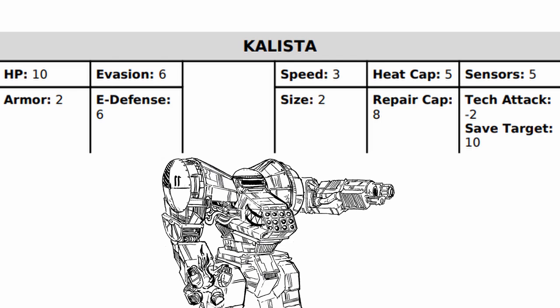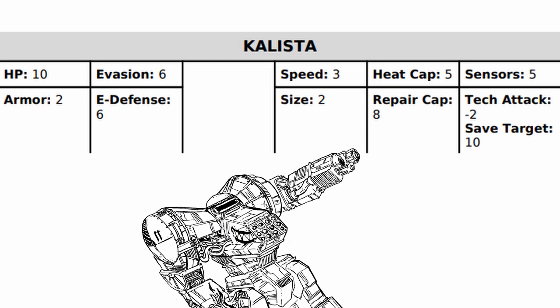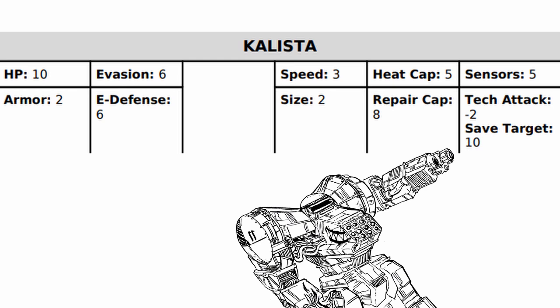Looking at its stats, Kalista has high health, two armor, low evasion, and low E-defense. It's rather slow on its feet, is a bulky big boy, and has a barely acceptable heat cap along with an excellent repair cap. Its sensor range, however, is very short, and it's not very good at tech attack either.